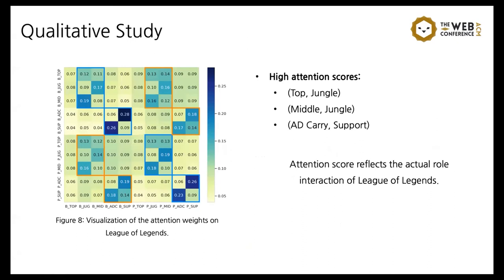For qualitative analysis, we visualized the model's attention weights on League of Legends to understand how the model learned synergy and competence between champions. As shown in Figure 8, we observed that champions with top-jungle, mid-jungle, and AD carry-support roles have high attention scores, which reflects the actual role interactions in League of Legends. We can verify that the model learned how roles interact with each other.